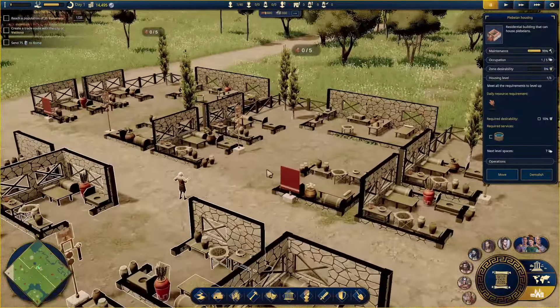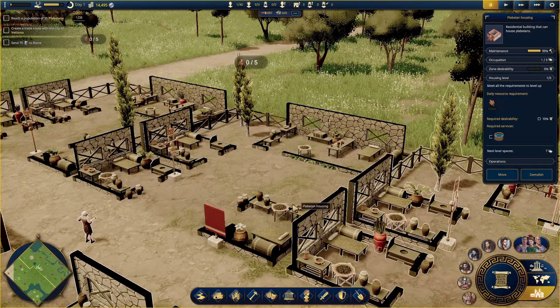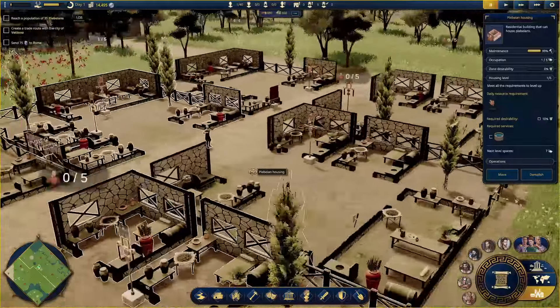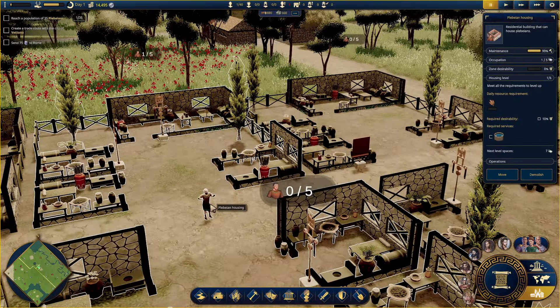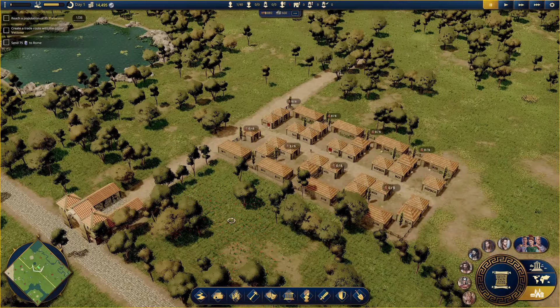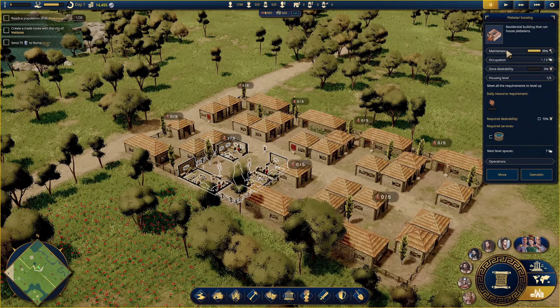You can zoom in and see inside the buildings as the walls drop down. There's all sorts of lovely things. Welcome to the city of Augustus Perusia, or whatever we called it. Clicking on a house shows maintenance, occupation - how many people live there - desirability, how nice it is to live there, and a housing level. Buildings level up eventually if you give them nice things. Our first person has moved in - hello, new person.